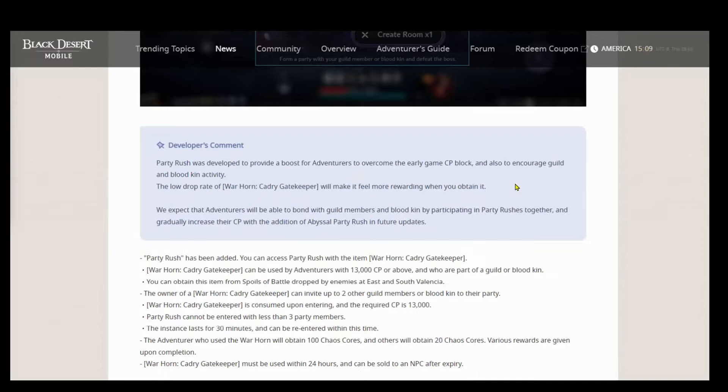I just wanted to go over the developer's comments. Party Rush was developed to provide a boost for adventurers to overcome the early game CP block, and also to encourage guild and Bloodkin activity. The low drop rate of the Warhorn Kadri Gatekeeper will make it feel more rewarding when you obtain it — and after two days of farming for this like crazy, it really was awesome when I got one. They expect adventurers to bond with guild members and Bloodkin by participating in Party Rushes together, and gradually increase their CP with the addition of Abyssal Party Rush in a future update.